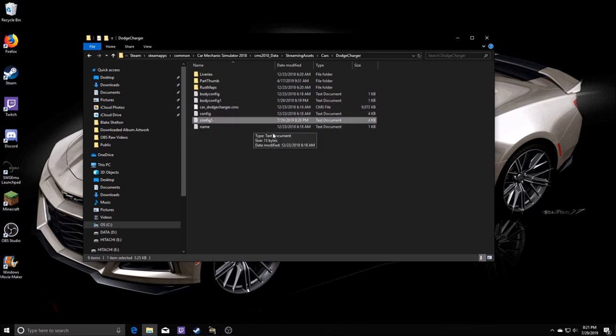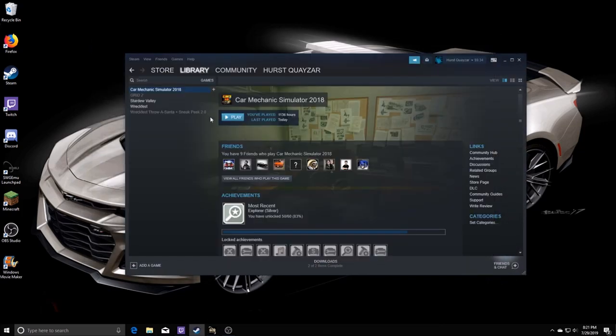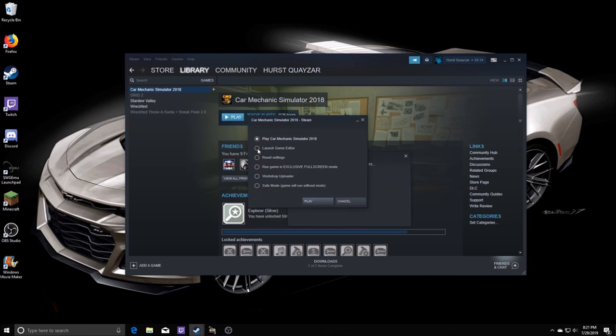Now that we've got both the body config and config files done, we want to jump into Steam and go into the car editor. We hit Play and select Launch Game Editor.